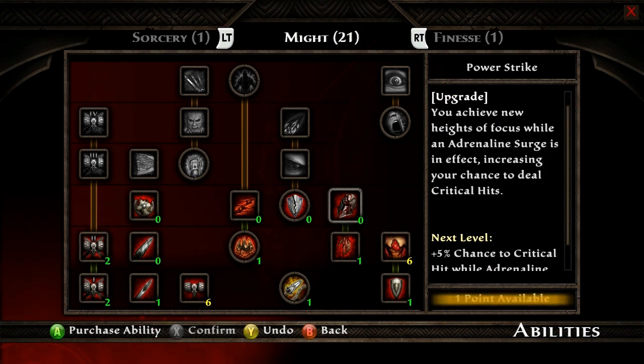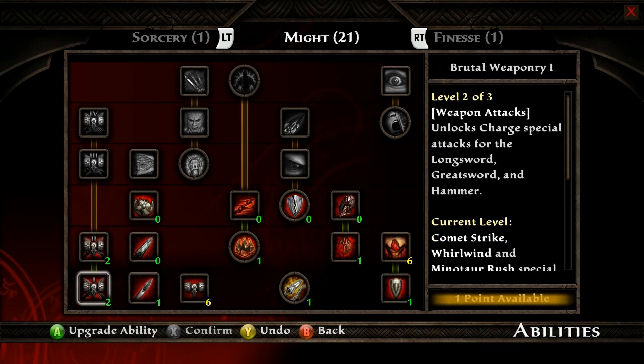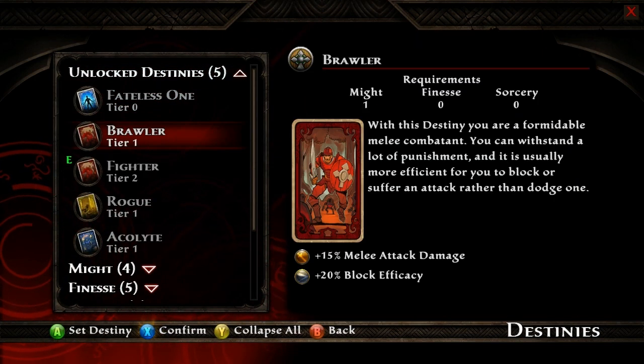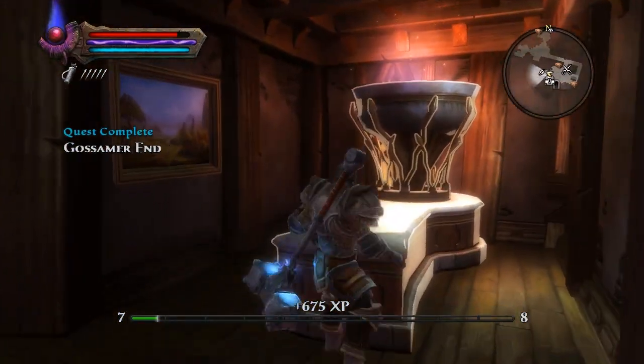Power strike — what do we got? That's maxed out. Unlocks charge special — alright, we'll go with that. That's maxed out too now apparently. Still want to be a fighter — confirm. We're good.